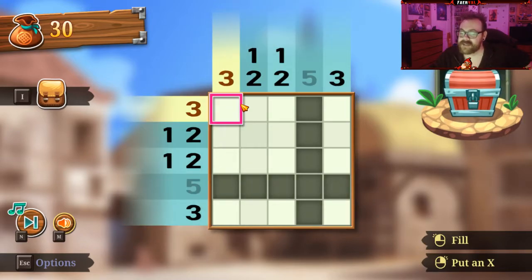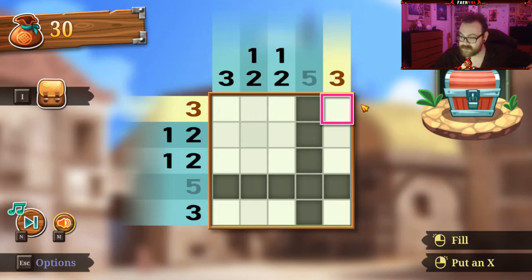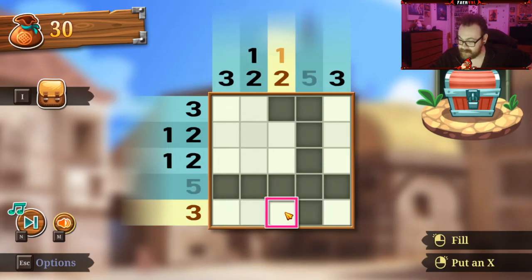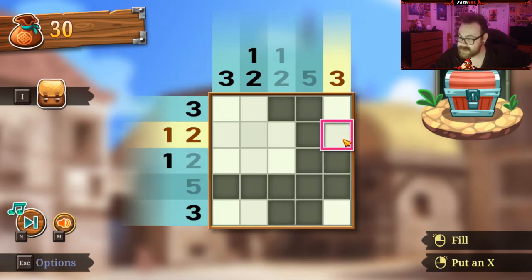In areas like this where we have multiple numbers, there has to always be a space between the numbers. For example, if we were to have a second 2 being here to make this group of 2, the 1 would have to be here — which does make sense because we need 3 up here as well. But since we know that there's 3 up here, we can determine that there's gonna have to be a 1 there to make it 3 no matter what. Same with that, and same with that, which gives us our 2 and our 2.